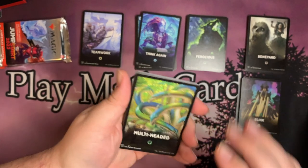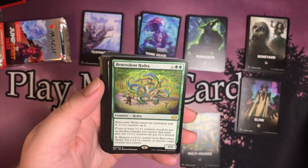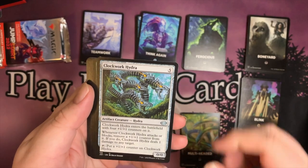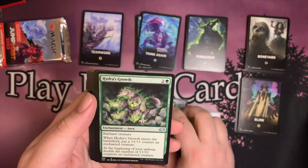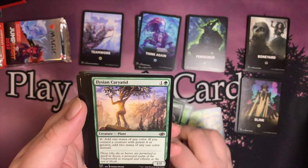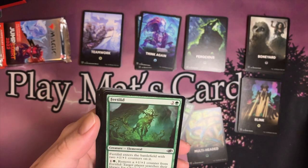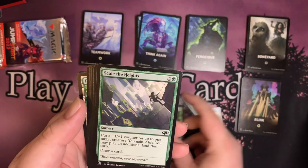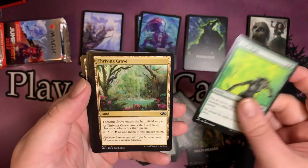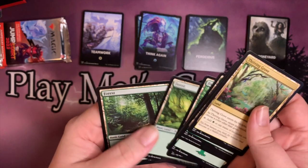Multi-headed — this one's new! Our rare is Benevolent Hydra. Domesticated Hydra, Clockwork Hydra, Feral Hydra, Hydra's Growth — seeing a theme here — Servant of the Scale, Iliazen, Karyatide, Fertile Ground, Adventurous Impulse, Scale the Heights, Hunter's Edge, Soul's Might, Thriving Grove, and our forests.